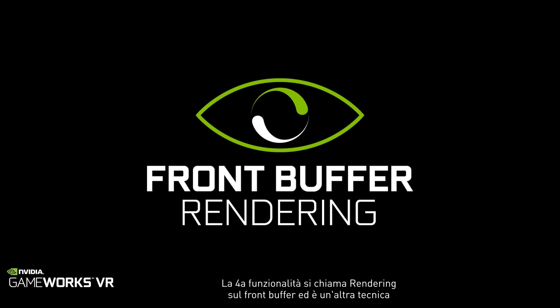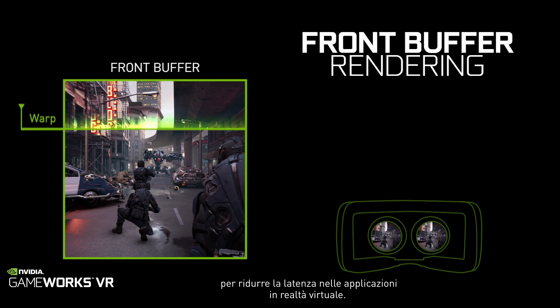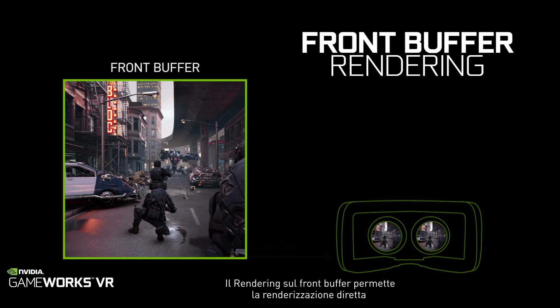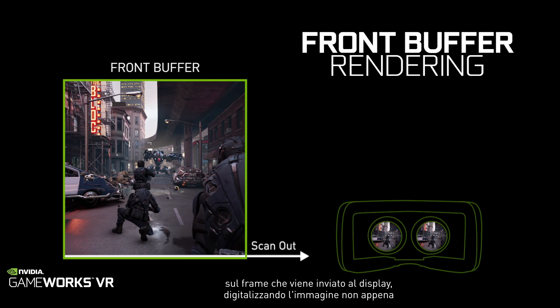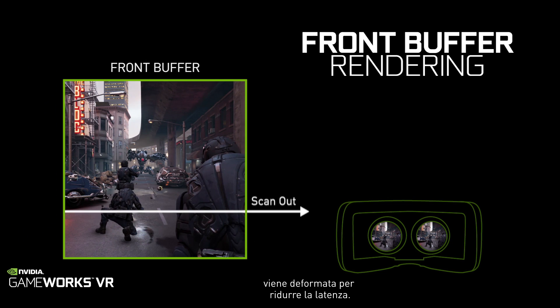The fourth feature is called front buffer rendering, and this is another technique for reducing latency in virtual reality. With front buffer rendering, we can render directly to the frame that is being output to the display, scanning the image out as soon as it is warped, and thereby reduce latency.